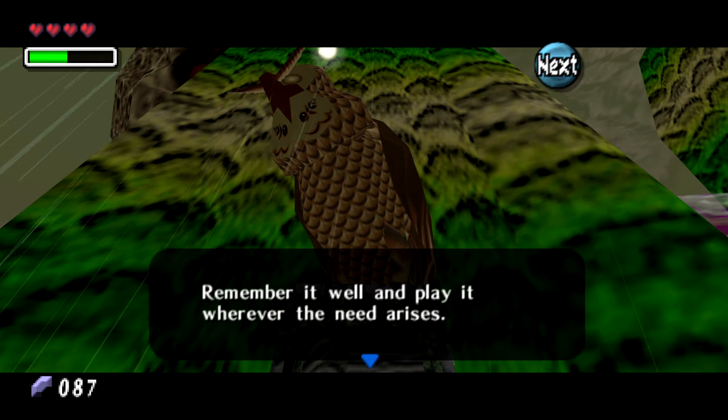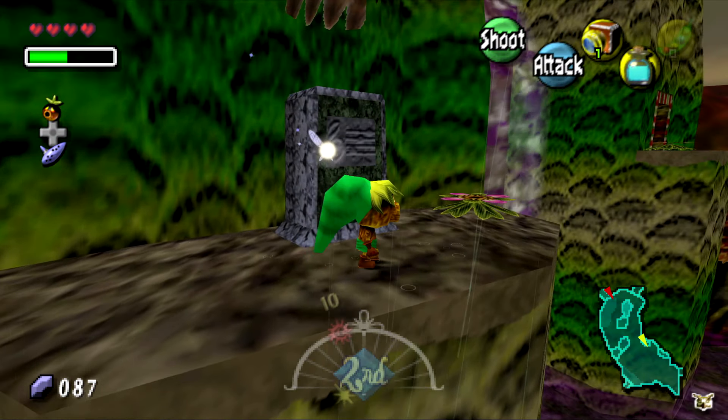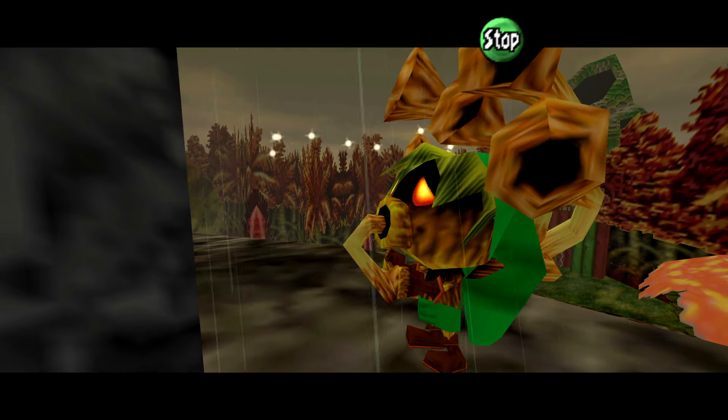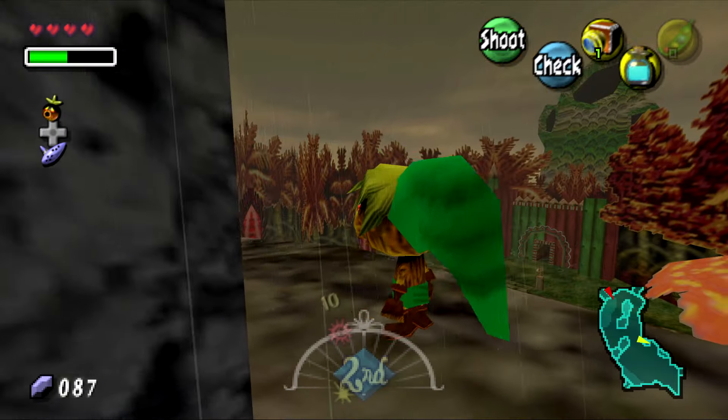One mechanic you gain access to here is warp statues, letting you warp around Termina. Kaepora Gaebora the owl will teach you the song used for fast travel, and it's a massive time saver. Without these statues placed around important places in Termina, travel would be a huge hassle.